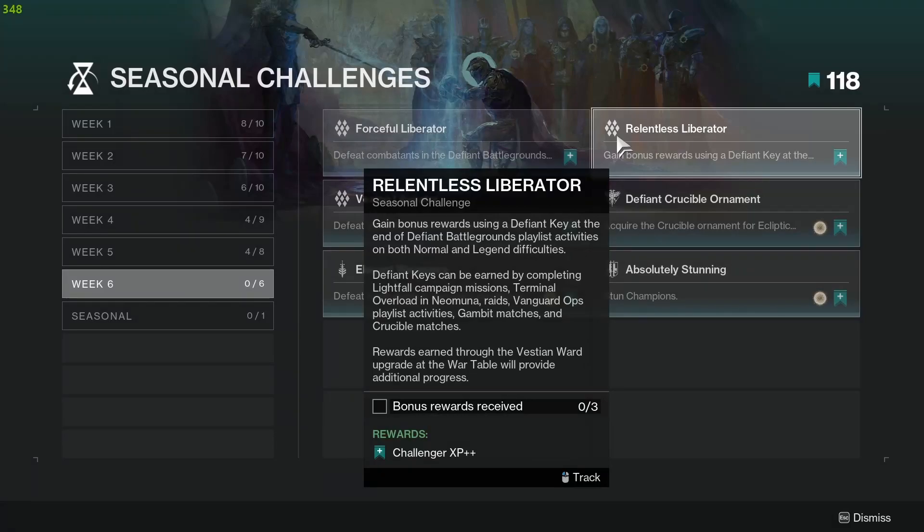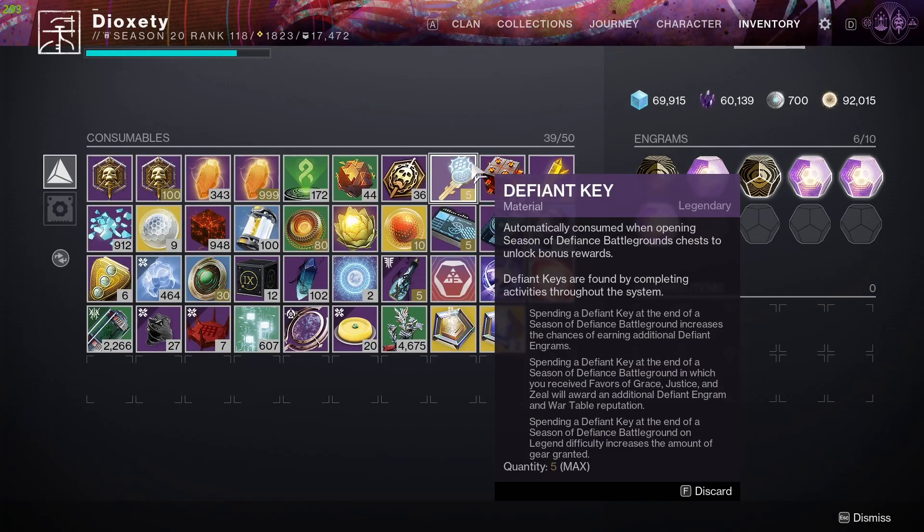Challenge number 2 is Relentless Liberator. Use a Defiant Key to open 3 chests at the end of the Defiant Battlegrounds playlist. Defiance Keys are earned in playlist activities, raids and dungeons, and Terminal Overload on Neo-Muna.